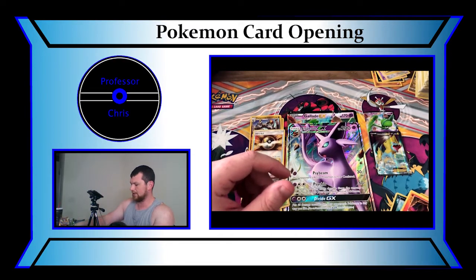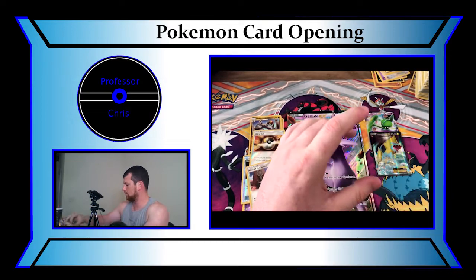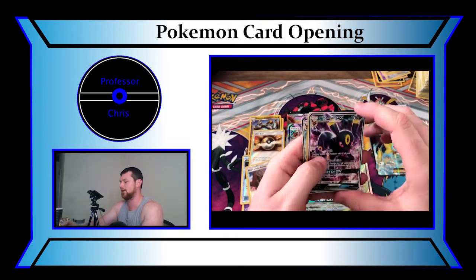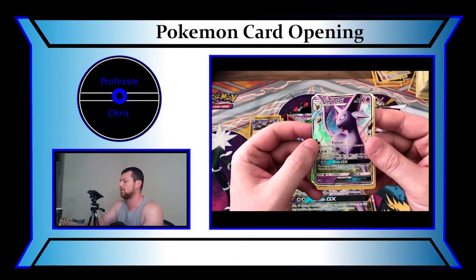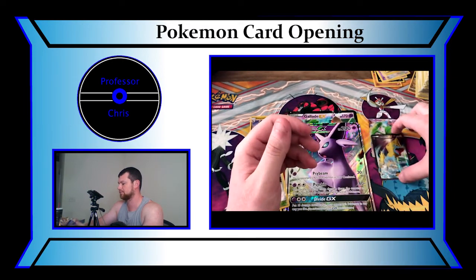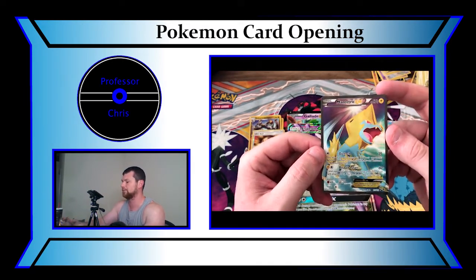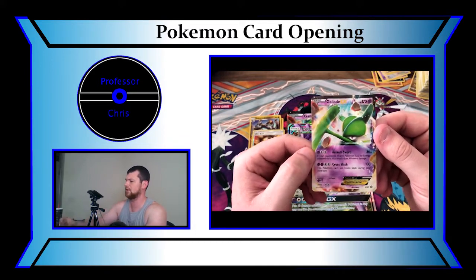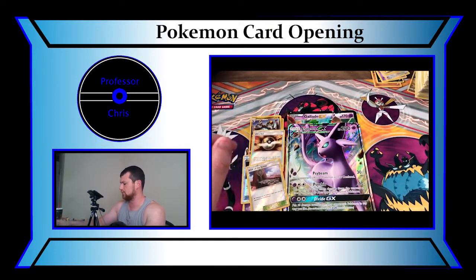Alrighty trainers, that is all the cards we have today. Let's go over what we pulled. First off, in the Espeon/Umbreon pack we have a GX Umbreon, a Holographic Eevee, and a Full Art Espeon GX — all very cool cards. We also pulled a Full Art Manectric EX and the Gallade EX promo card. We have two large arts and a bunch of Reverse Holos.